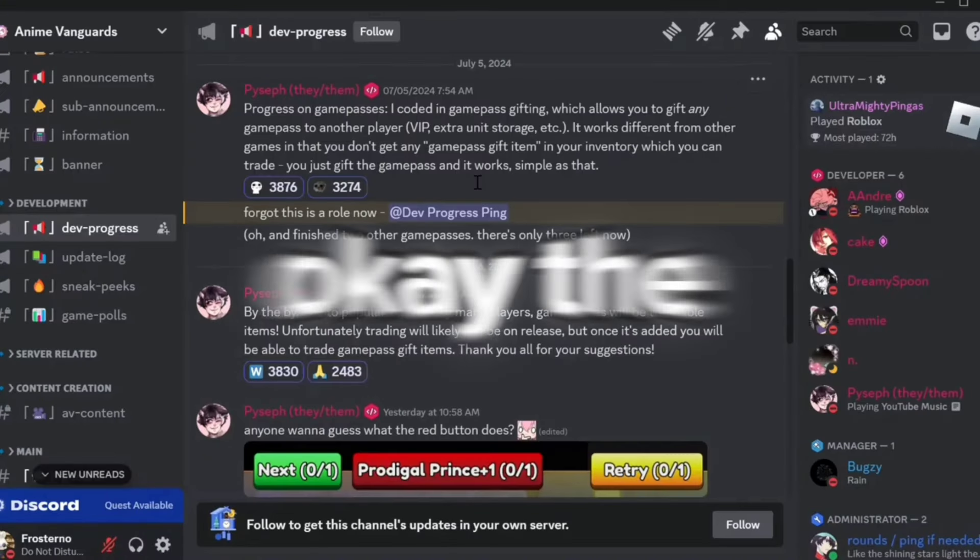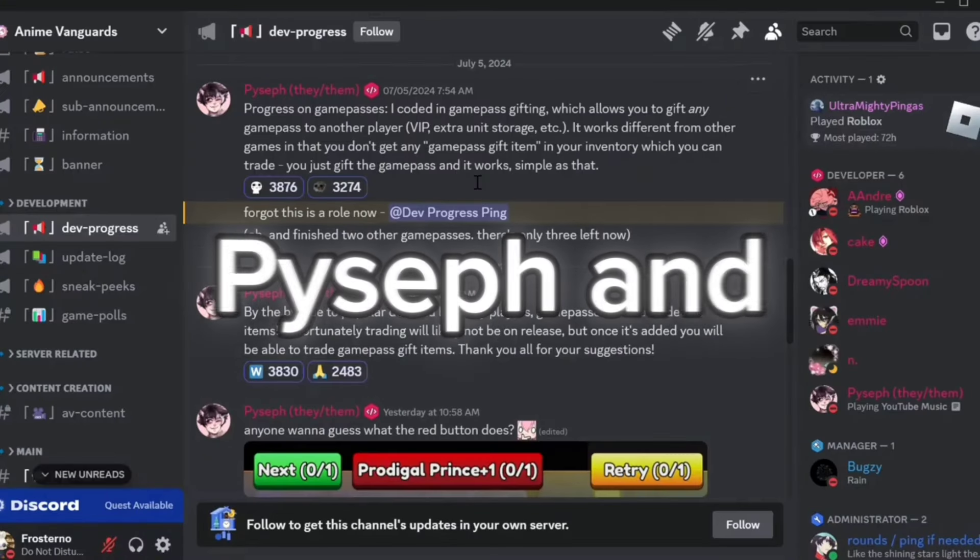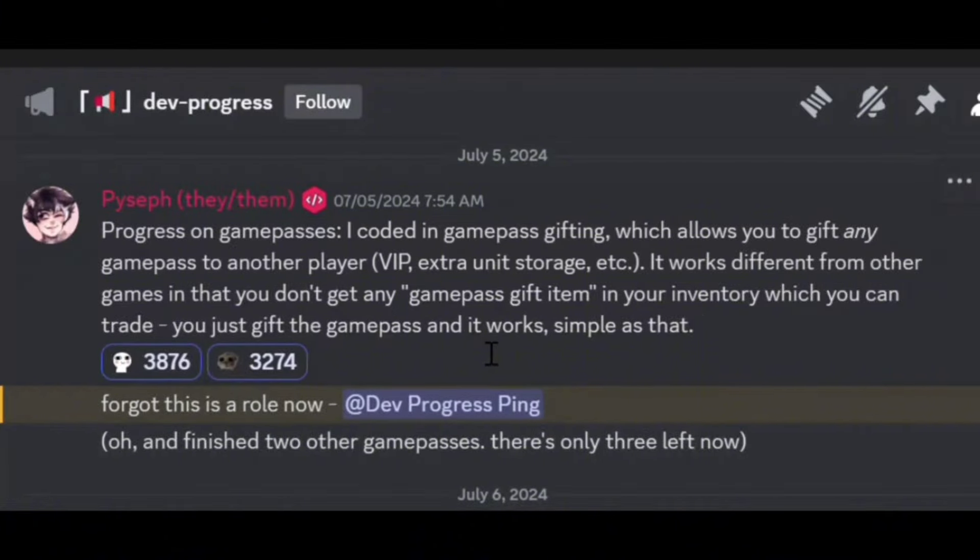This sneak is posted by Picef and he says: progress on game passes. He put in game pass gifting, which allows you to gift any game pass to another player — VIP, extra unit storage, etc. It works different from other games in that you don't get any game pass gift item in your inventory which you can trade. You just gift the game pass and it works, simple as that.